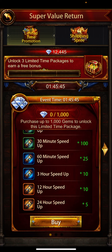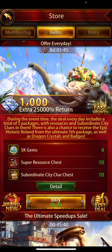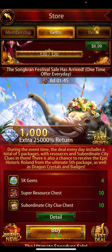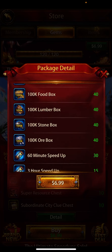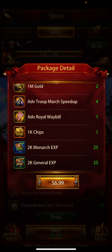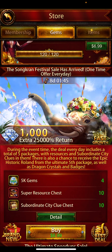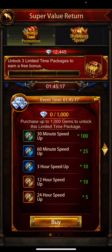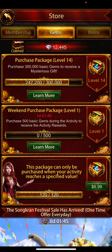When you click on the limited time promotion, you can see the speed ups. When you purchase your package — which gives you an extra 5000 return — that means you're going to get these items and also these speed ups.